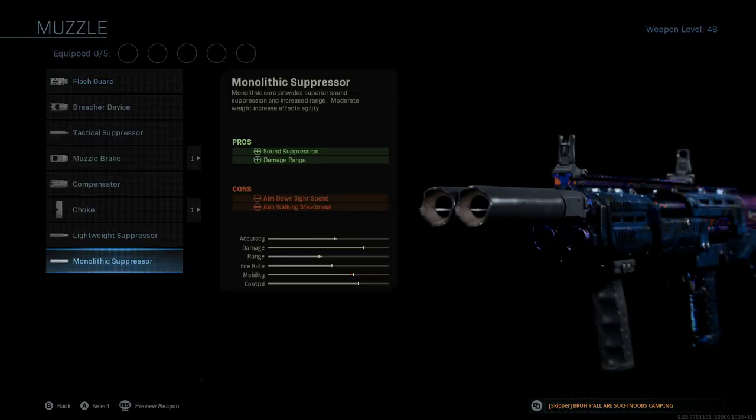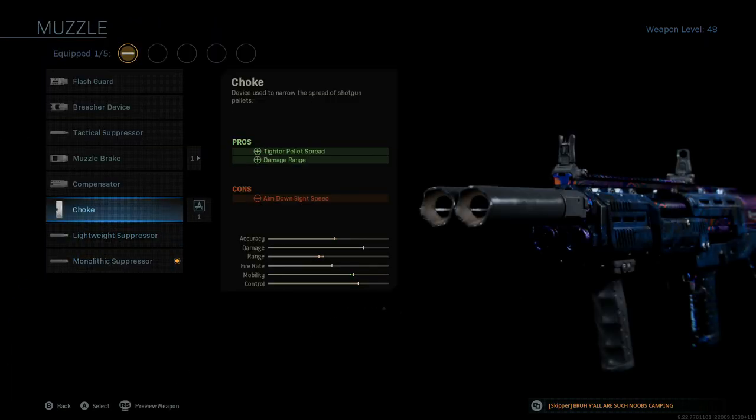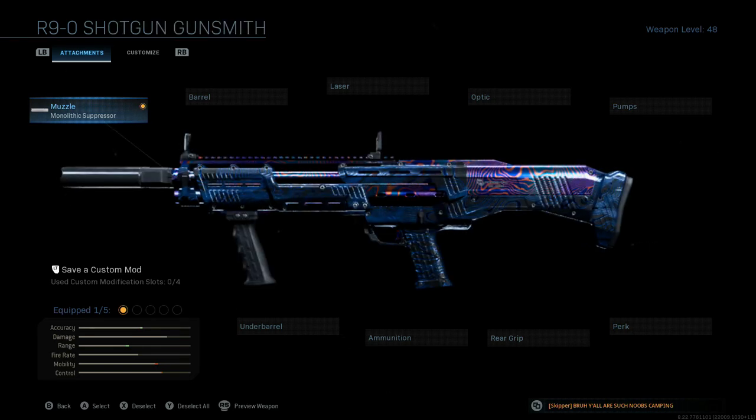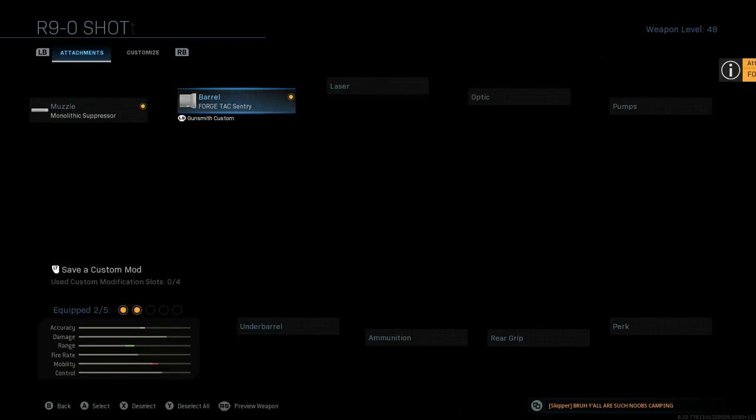So we're going to be starting with the muzzle, throwing on the monolithic suppressor. I normally didn't ever run a suppressor or really any muzzle attachment on this shotgun back in its glory days. Now what you really got to do is throw everything on this up front that you can in order to increase its damage range.